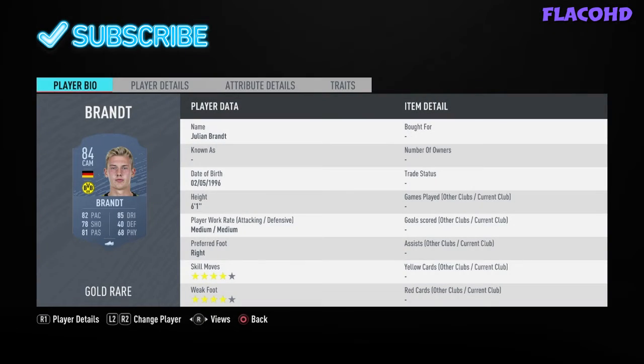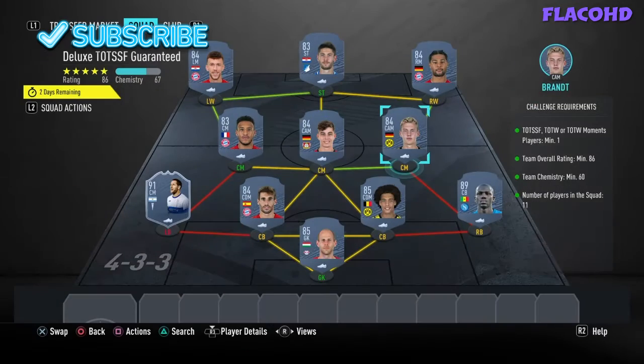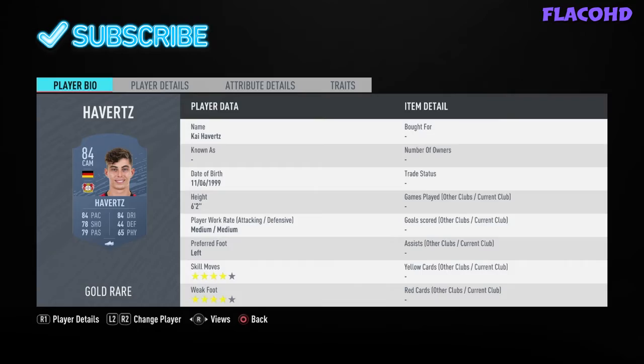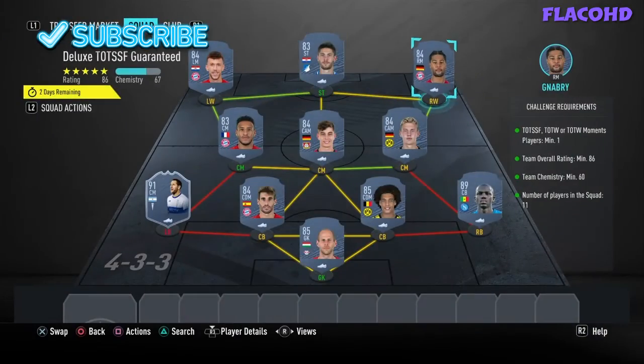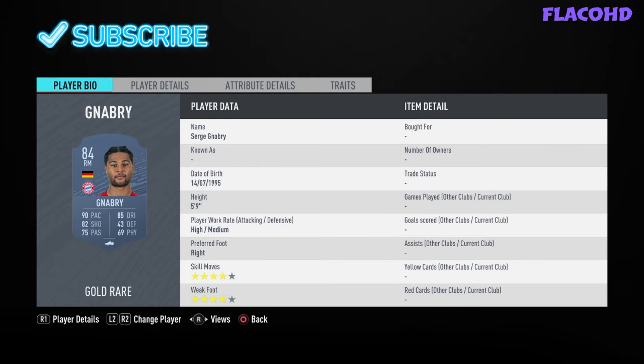Our right center mid is Julian Brandt, central mid is Kai Havertz, left center mid is Tolisso, left wing is Perisic, striker is Kramerich, and right mid is Gnabry.